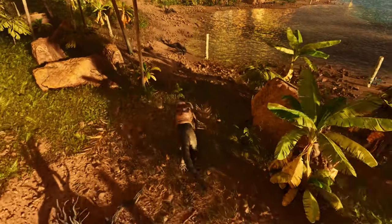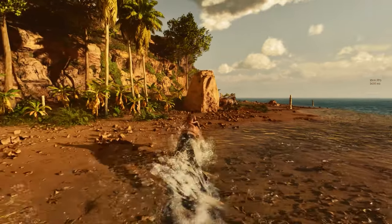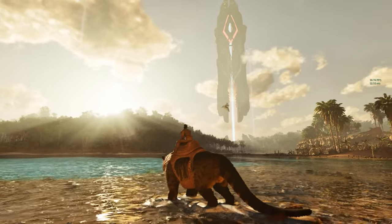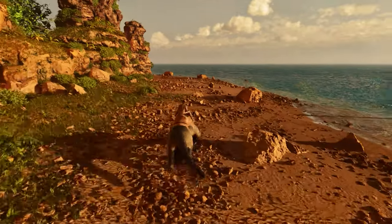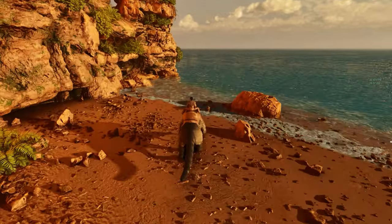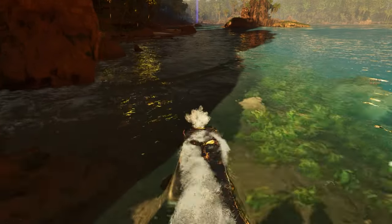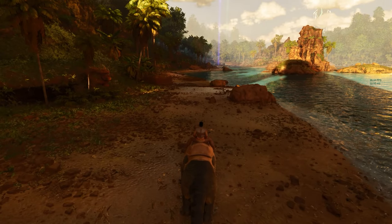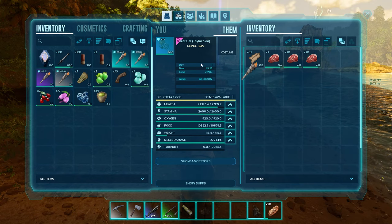I did have to put the shadows back onto Epic because I was getting a chromatic aberration effect, and putting them back up to Epic seems to have sorted it. There are things I've still got to tweak, but it looks great. I'm so happy they've put some love into the Island map — it always was my favourite. All the foliage, everything looks so different, but it's still the Island. Let's check out the fire effects as well.